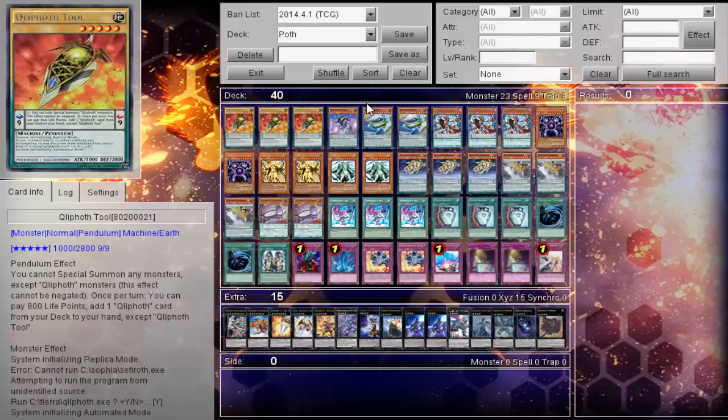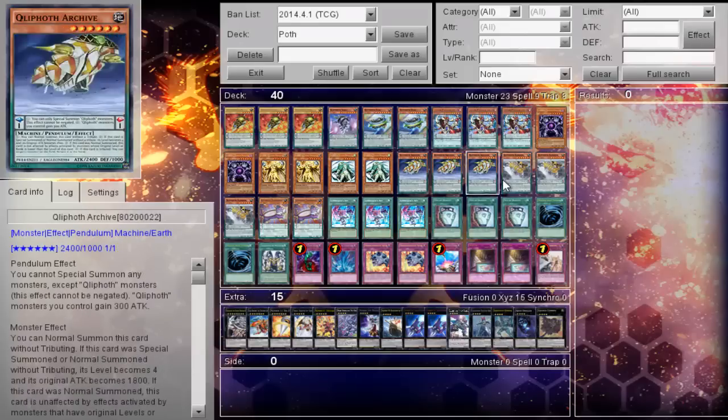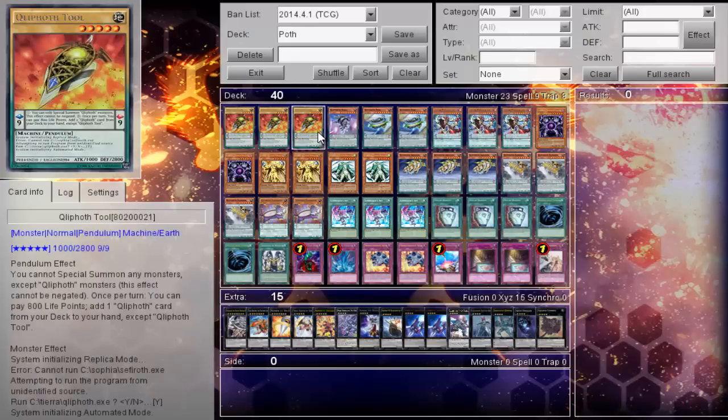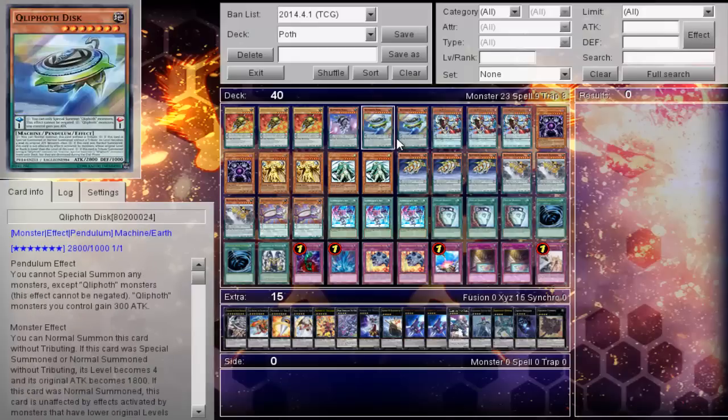Usually, before you even have this in your hand, you'll just have one of these two, or both. When you use his effect to bounce it back, you'll pay the 800 to search for the Disc. Of course, the Disc sends the guys to the extra deck at the end of the phase.